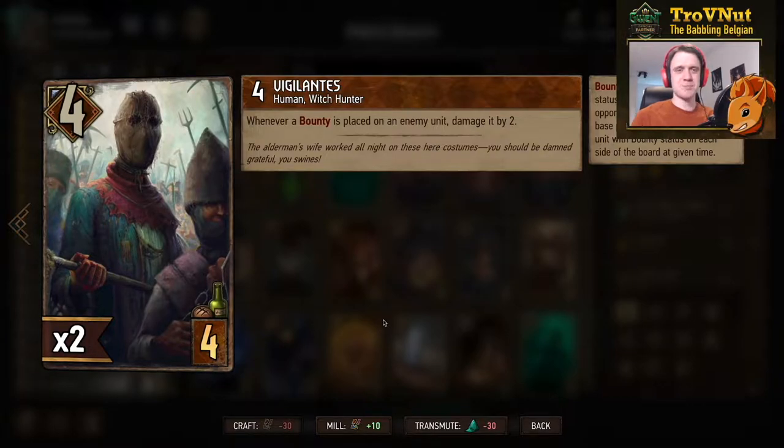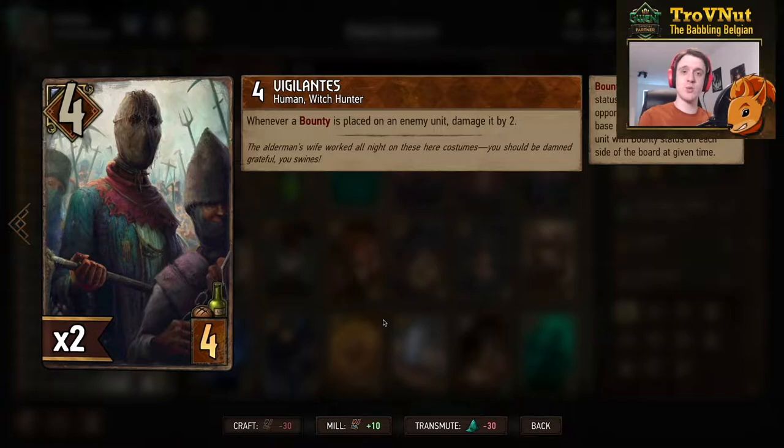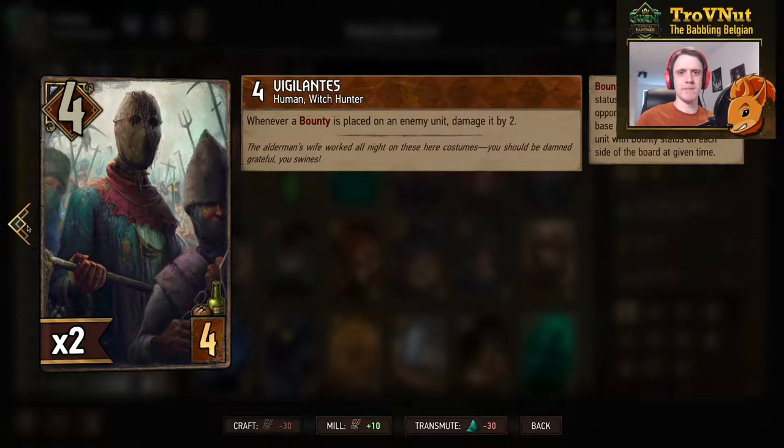Our first card is the brand new Vigilantes. It starts at 4 power for 4 provisions, and whenever you apply a bounty to a unit, you damage that unit by 2. This also works if you reapply a bounty. So if you have a bounty-applying card you can re-bounty an already-bountied unit and deal 2 targeted damage on that same unit, potentially killing it. It's a very powerful engine card that synergizes well with your bounty cards.